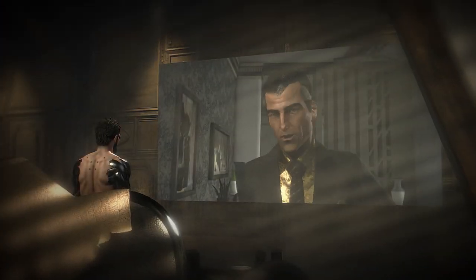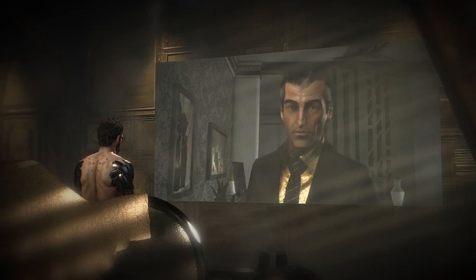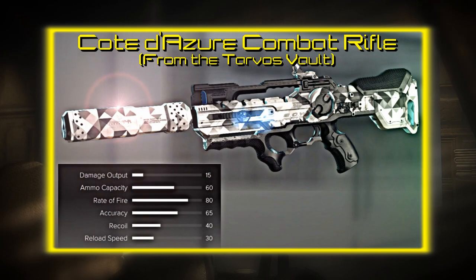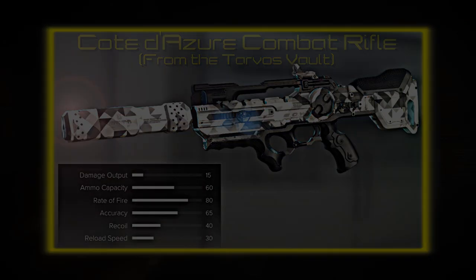That, my fellow Augs, is how to access the corporate vaults in Palisade Property Bank and get some sweet loot as a result, which includes but is not limited to this unusual one-of-a-kind combat rifle.